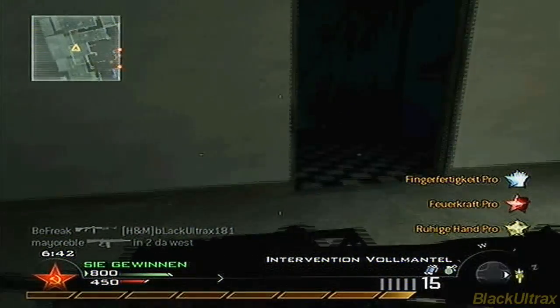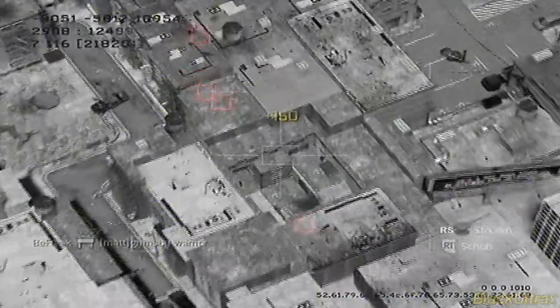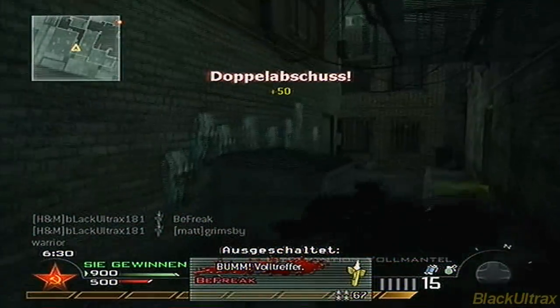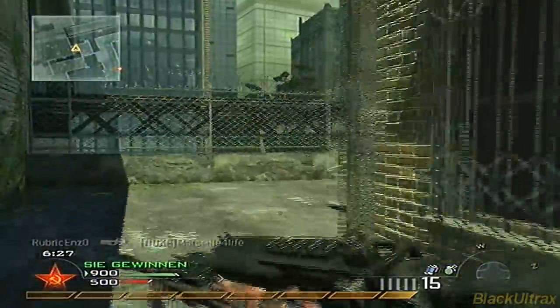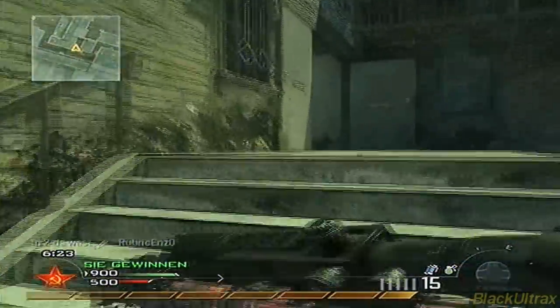And this was a quickscope — you aim your crosshair on the enemy, then scope in and shoot. And here I get a double kill on a Cold-Blooded guy.